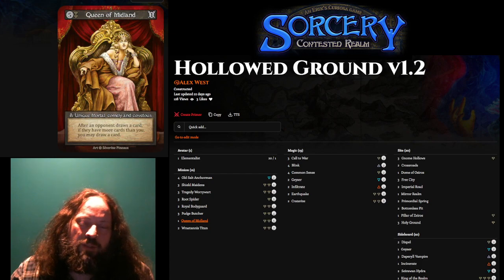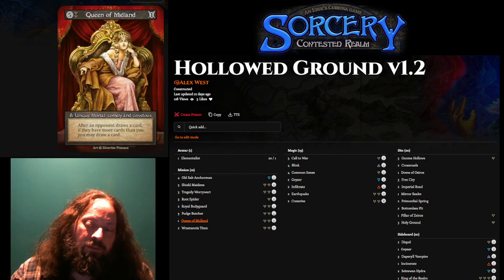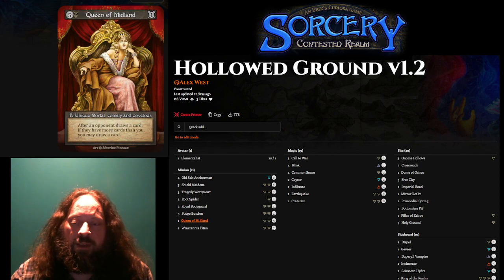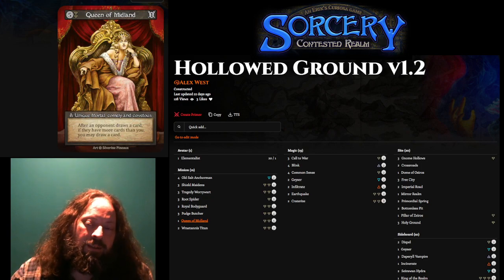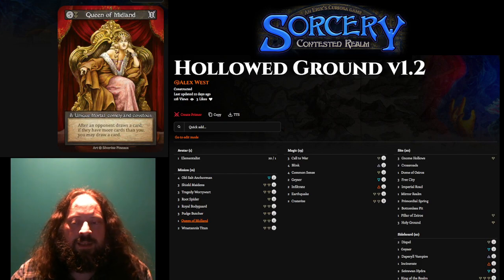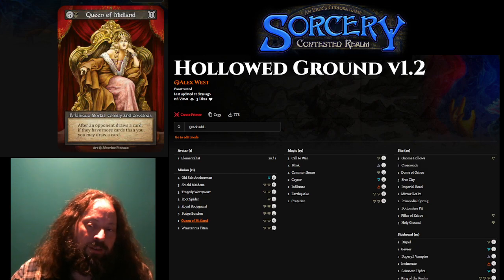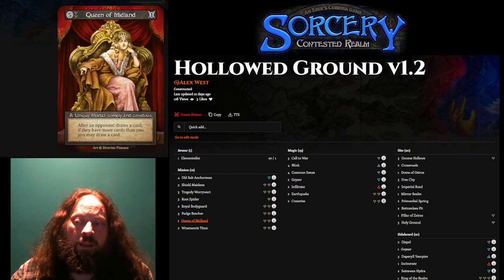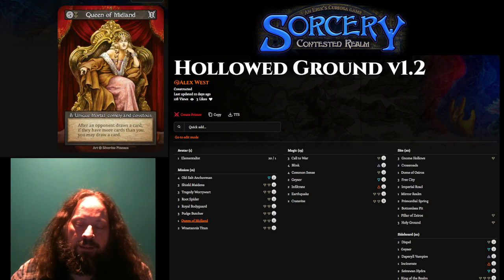Queen of Midland is one of the most powerful draw engines in Sorcery. Since I'm playing an Elementalist rather than a Sorcerer, if games go very long I can start running out of resources. If drawn early it's a bit awkward because of the card abundance from Primordial Springs and tutors, but often I get to play Queen of Midland and get a bunch of extra resources. The same things protecting my avatar protect Queen of Midland — Royal Bodyguard can protect her too. Having her play sites aggressively to keep hand size smaller and draw cards is a very common play pattern.